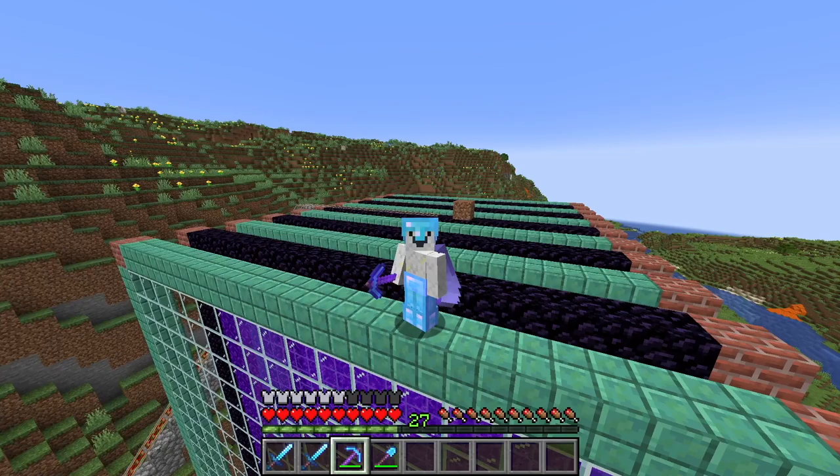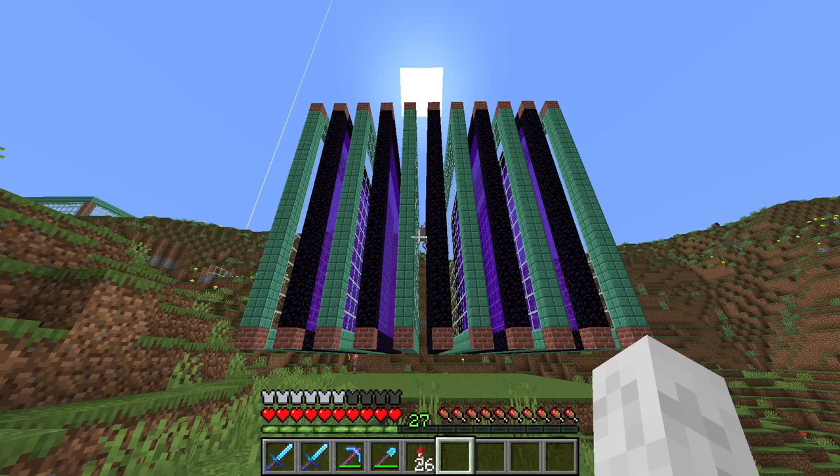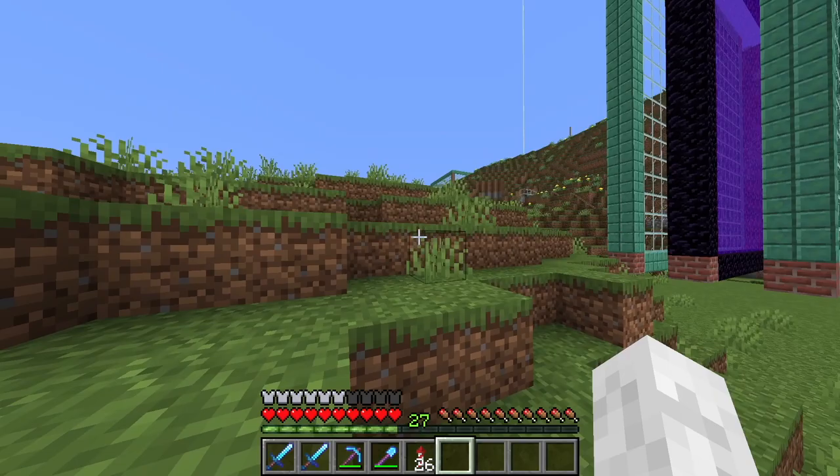Hello everyone and welcome back to Bird Builds where nothing ever goes to plan. In between episodes I've spent my time building this shulker farm which is just Ian X04's design with a different colour scheme. Since he already made a video on it I don't really need to tell you how to build it, so I'm just gonna show you the effect that it's had instead.